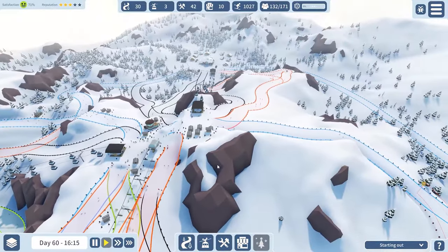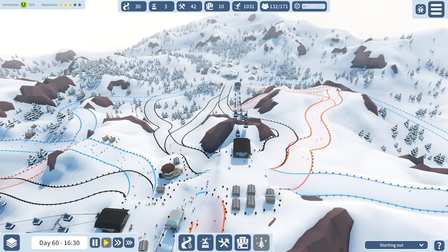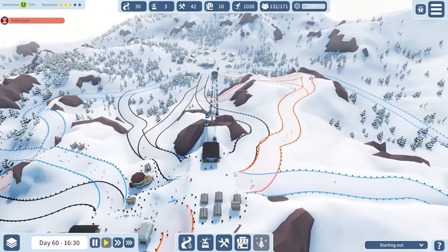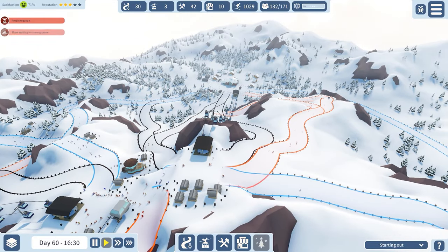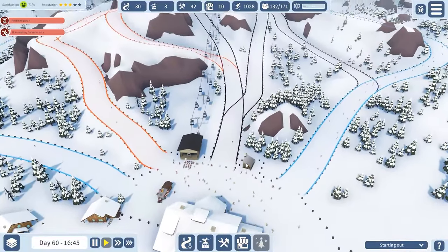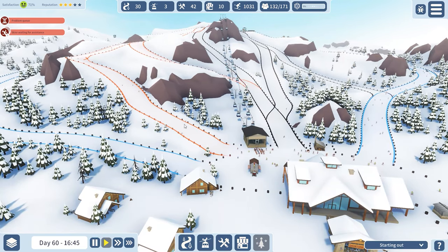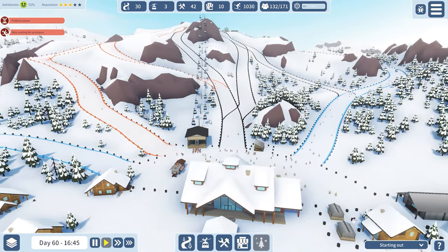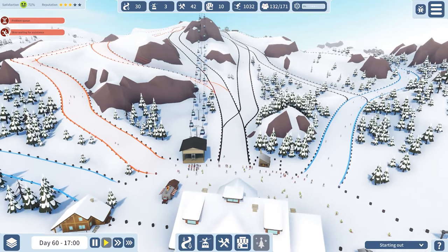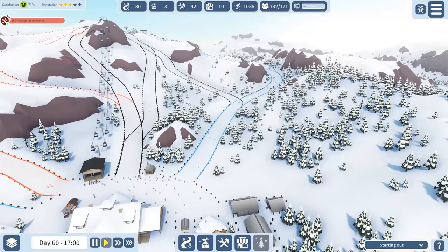Coming down the last way, we have a lot of black runs and a few reds, with blue runs going the long way around on the outer edges. This is pretty much the most natural kind of mountain layout — black runs coming straight down, a couple of reds taking different routes, and long family runs around the mountain, which is a classical way to do a ski resort at least here in Sweden.